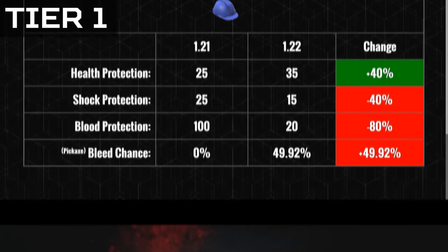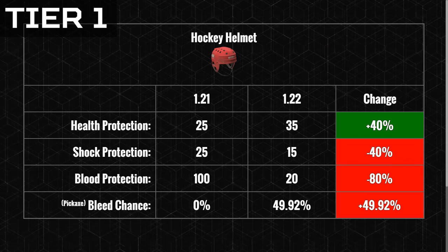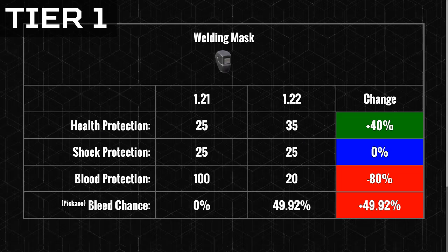In tier 1 armor, we have civilian helmets that have seen a big buff to melee health damage protection, but everywhere else has seen a nerf. KOing a player with tier 1 headwear will now be 40% easier, and the blood protection has been reduced — you no longer get bleed immunity with these helmets, now having a 50% chance to cause bleeding.